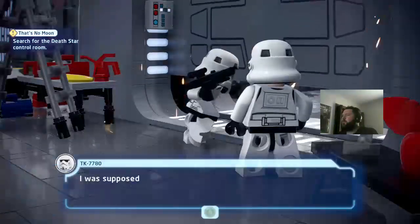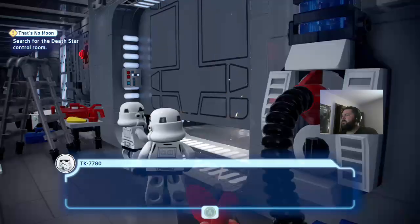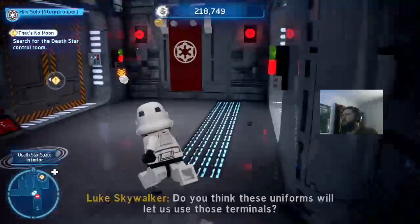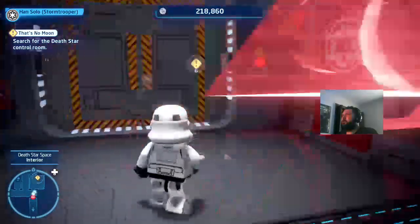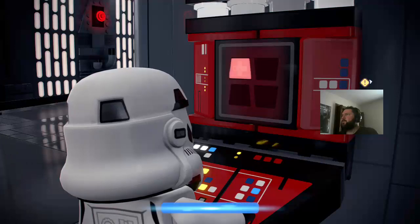In-game: I was supposed to report to the control room, but this stupid door is on the fritz again. Where's a maintenance droid when you need one? A maintenance droid! Do you think these uniforms will let us use those terminals? Yeah, I think so. Let's see what we got here.